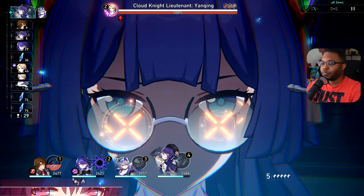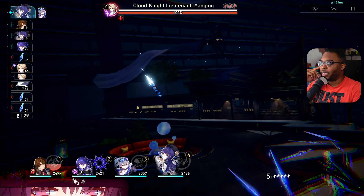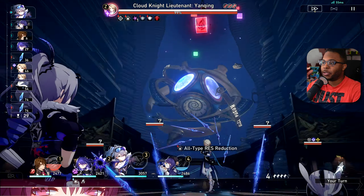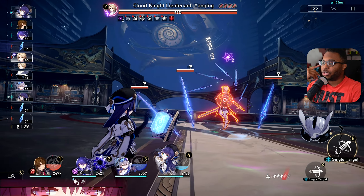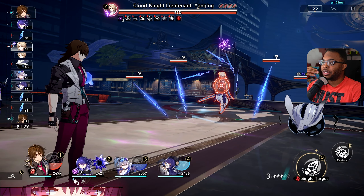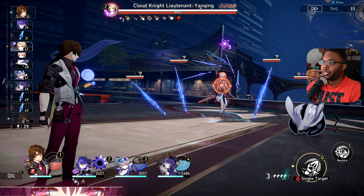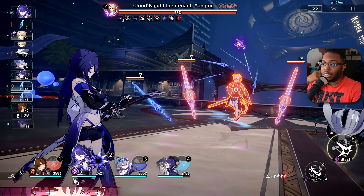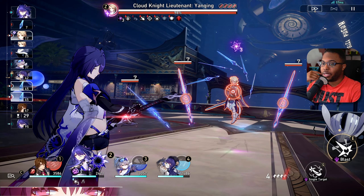Now right here I'm at zero stacks, so we have to build back up — not a big deal. I just want to lower the defenses of everybody. In this particular case with Yangqing, it's totally fine for me to just start spamming the crap out of my skill points just to hit Yangqing. Gallagher can pretty much hit anybody — it doesn't matter, because Gallagher doesn't have any debuffs happening for him right now.